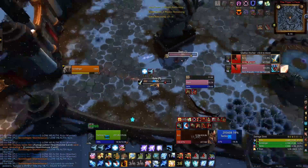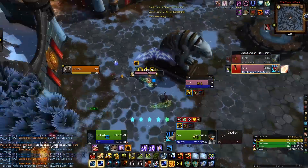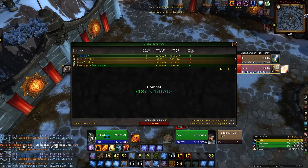The beauty of it is he's going me — my Feral can do as much CC as he wants. You just have to play smart with your positioning, and because of that we won the game against a fairly high team.